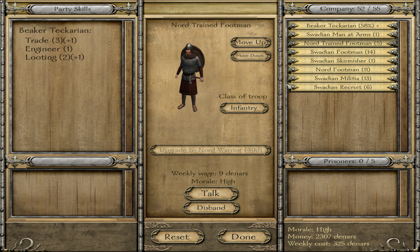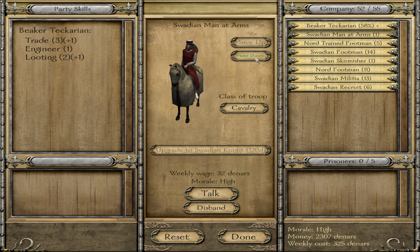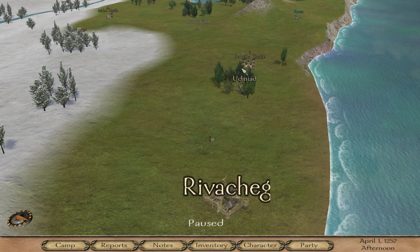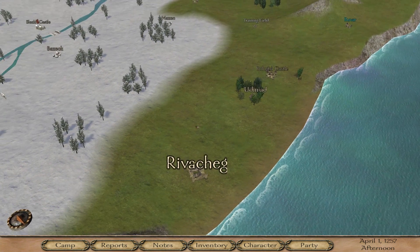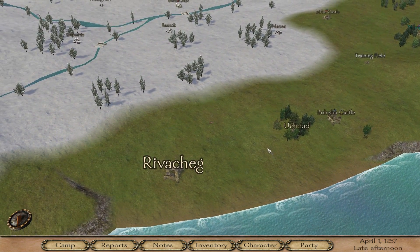We've got Nord trained footmen - five of them, so these are level three Nordic troops. They start to get some good armor on them and they're pretty strong, which is nice. We also got our first cavalry - a Swadian man-at-arms, a level four troop. Next upgrade is a knight, which will be very nice. I really don't want to lose him.